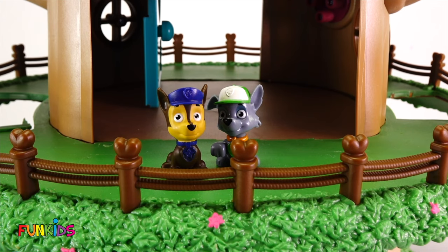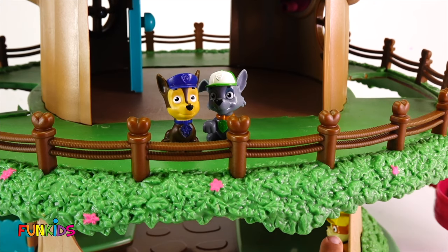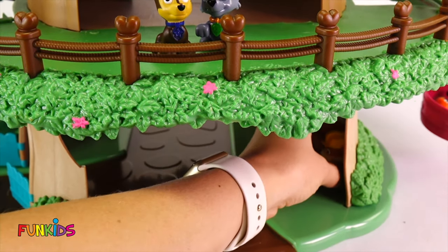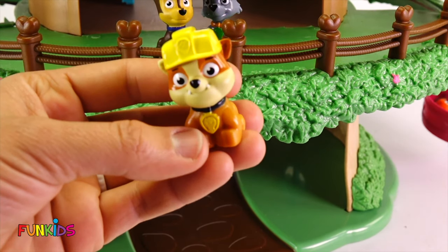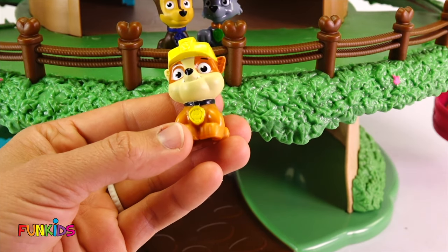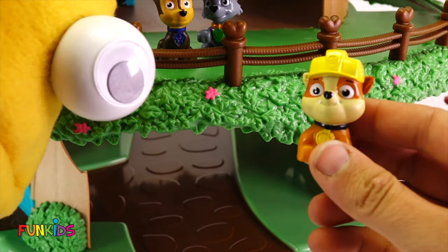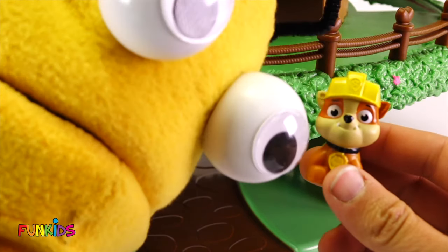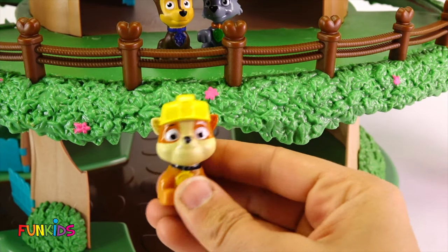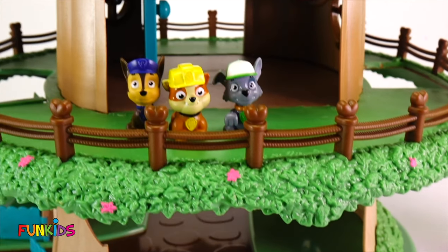We're gonna have to find him and tell him straight. I think I see him right down here. Look. Rubble! You found me again? But Rubble, you're not supposed to cheat - it's not nice. You're right. Yeah, Rubble, you gotta be nice. Alright, I'll be nice. I won't cheat ever again. Good job, Rubble. That's a good Paw Patrol.